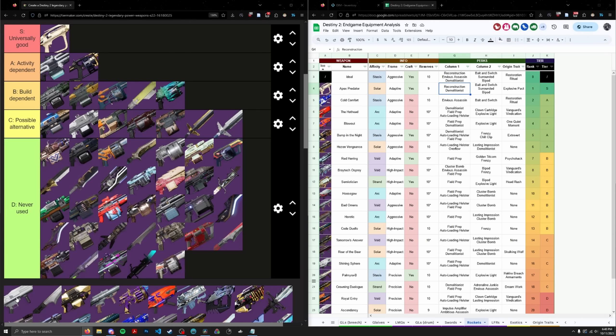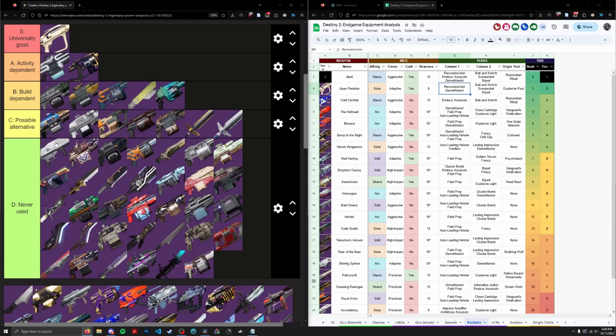Ascendancy — I wouldn't even consider it a possible alternative. There are much better rockets than Ascendancy for newer players when it comes to good QOL rockets for baby's first GM or first raid boss DPS. It's a precision frame with no good reload perk. I'm going to slap it in D tier.